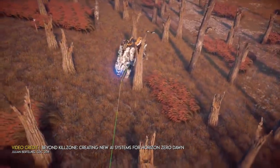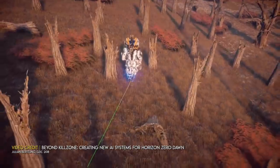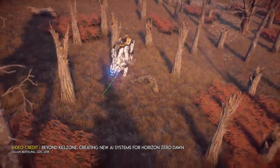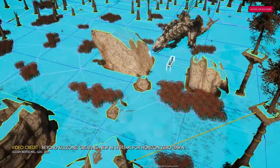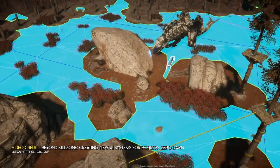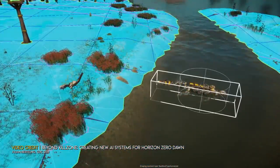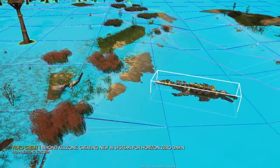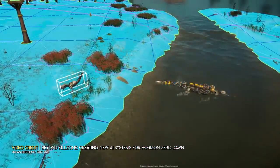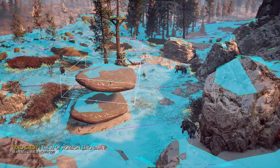There isn't just one nav mesh — there are six of them. Four of them cater for character movement based on the size of the object: small, medium, large and extra-large. Hence humans can move around in the small mesh alongside watchers, while the likes of the Thunderjaw has a nav mesh pretty much all to itself. Plus there are two extra nav meshes: one for swimming machines such as the Snap Maw, as well as a unique mesh that ensures machines stand in good locations should the player be trying to mount them.